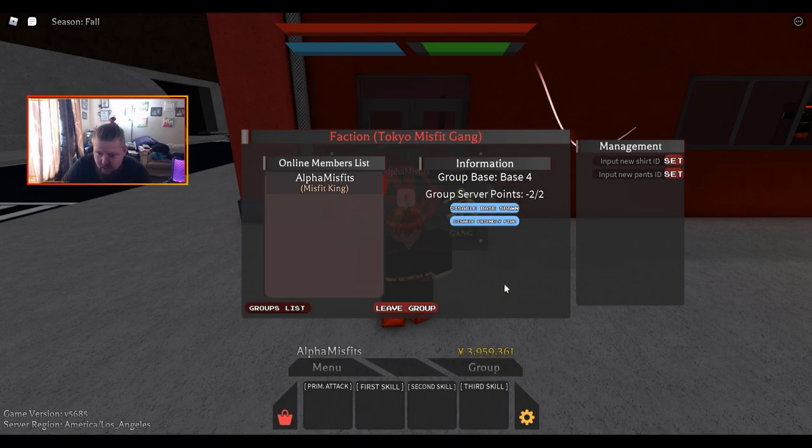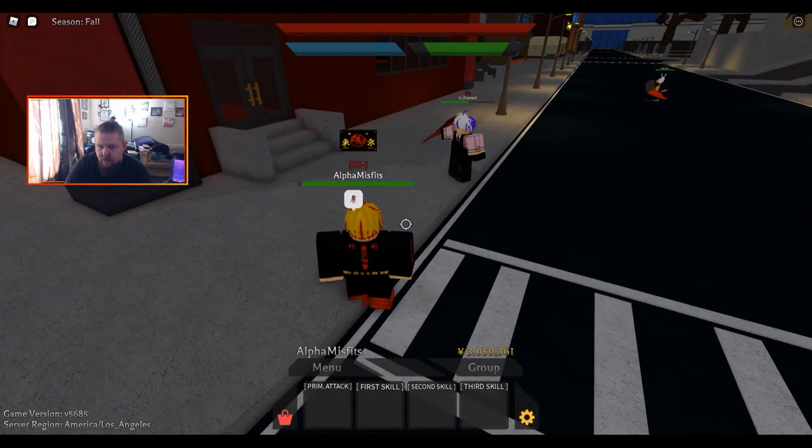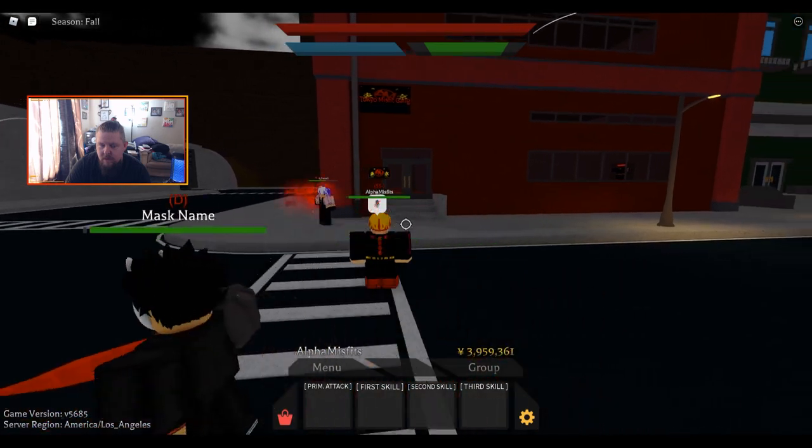Once you've done that and you've got your group, you don't need to do any invites necessarily. You can disable friendly fire if you want to be able to fight your group mates, and you can disable the base spawn if you don't want to spawn at the base — because this creates your own special spawn, which is kind of awesome.